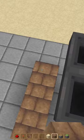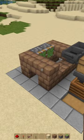Place down four blocks here, and four blocks here. Place down three blocks on the side, then place two sticky pistons into the left side of your build. Place down three blocks.